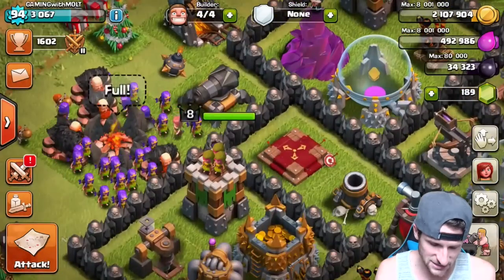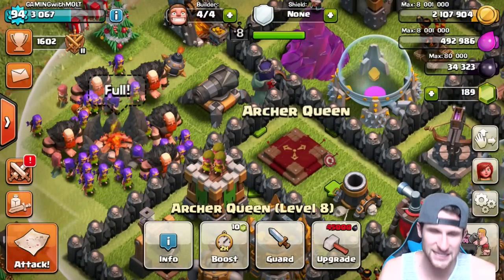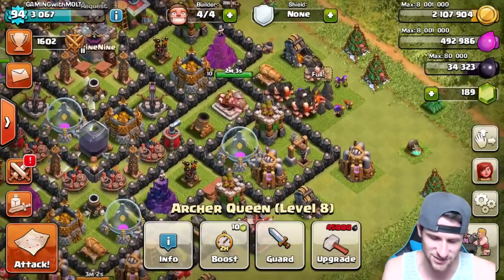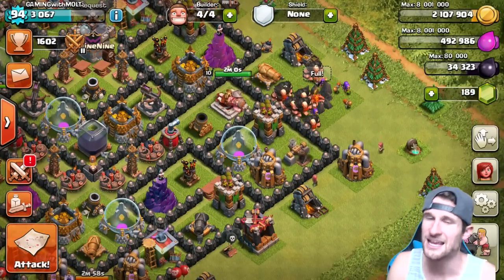But today we're trying to get dark elixir. I've been trying my best to farm up some dark elixir. We need 45,000 to get our Queen up to level 9 — our King is already at 10. What we're using today guys is Giants, Wall Breakers, and Archers.